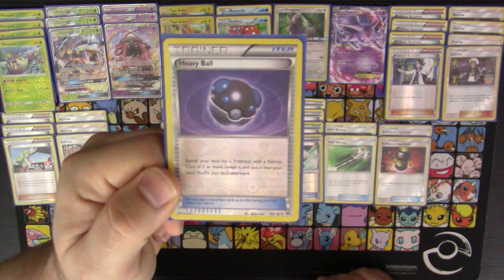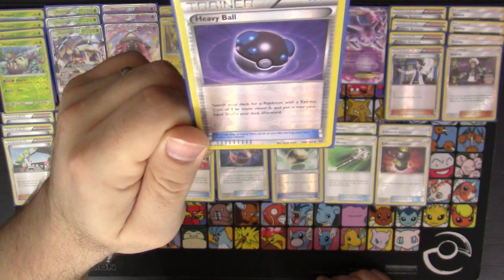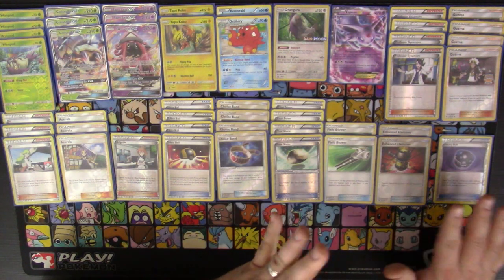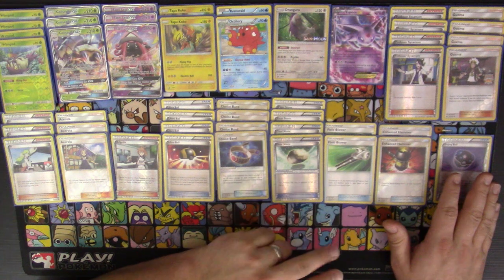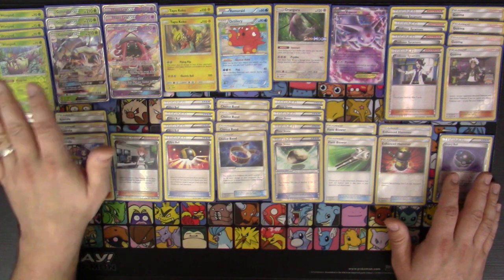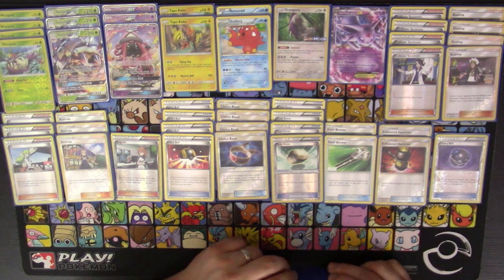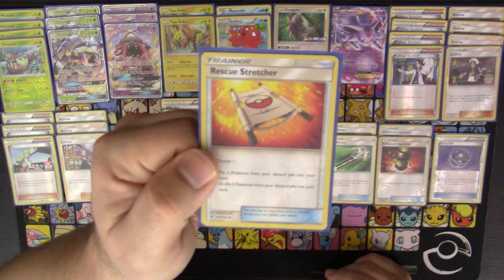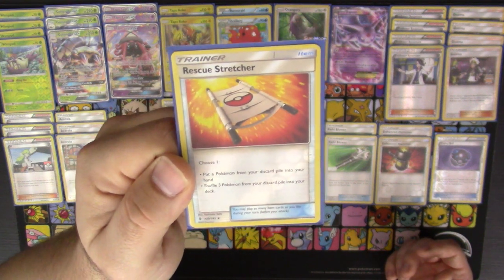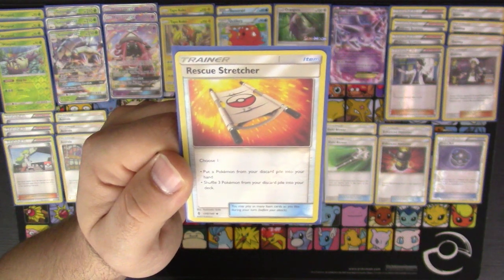Besides Ultra Ball, we have one Heavy Ball — search your deck for a Pokemon with a retreat cost of three or more. The only Pokemon in the deck with three or more retreat cost are Wimpod and Golisopod, so you're getting them out for free with no discard required. Ryan's list played one Field Blower and two Rescue Stretcher; I chose to go with one Rescue Stretcher for now. You can put one Pokemon from your discard pile into your hand or shuffle three back into your deck.